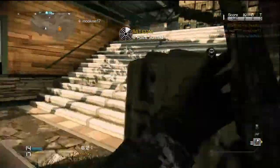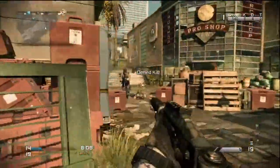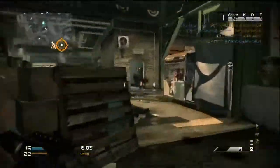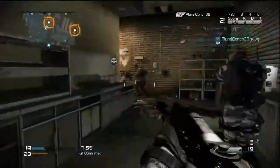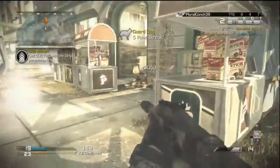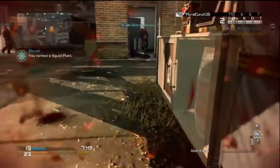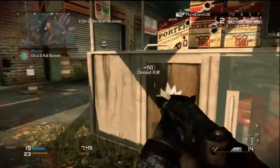As you can see in the gameplay, I'm using the Bulldog with muzzle break and grip — camo, whatever you want. The perks that I use are Ready Up, Marathon, Steady Aim, Dead Silence, Amplify, and Focus. These perks are basically used to rush around, and I'll throw the picture of my class setup on the screen now.